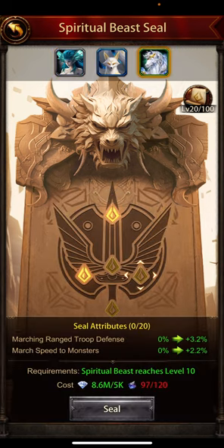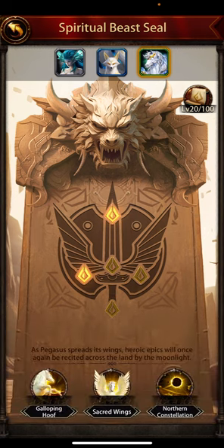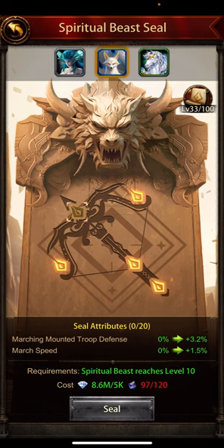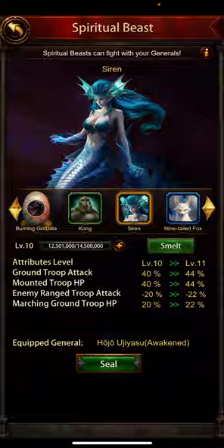I don't have a lot of this done — range troop defense, siege machine defense, ground troop attack. But look: marching mounted troop defense, ground troop HP, range troop attack — that adds about 30. You can add probably about 50% each attack stat and a ton of defensive buffs. With one cake you can do about 12 to 15 levels, which is not bad.